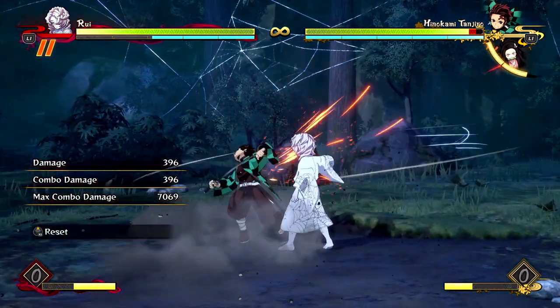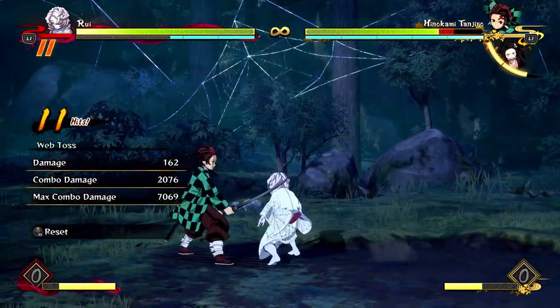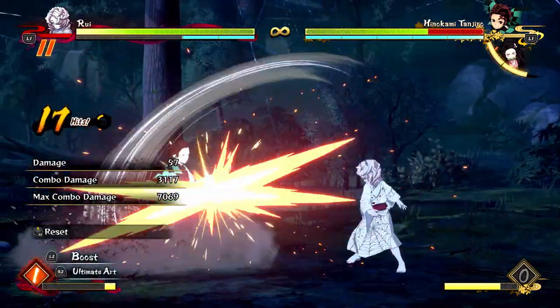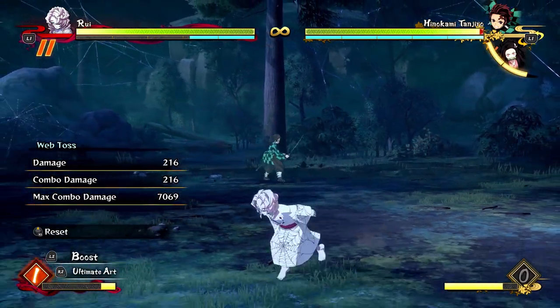I can make the combo cheaper if I make it a little bit different — I can do something like this. And then it only costs me one bar. I just do a down combo and I get a hard knockdown, so I can either build meter or run away to get my projectiles going.